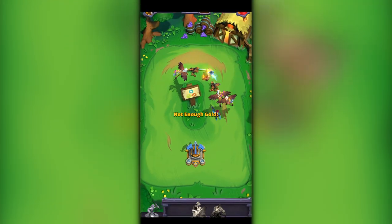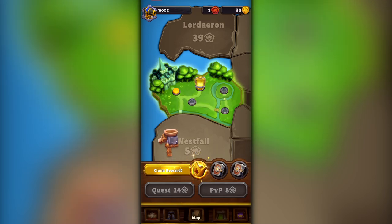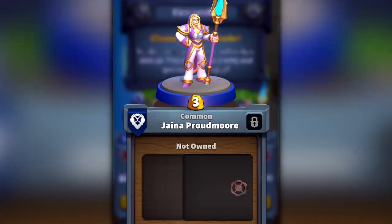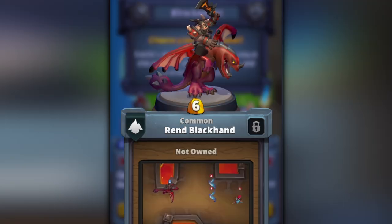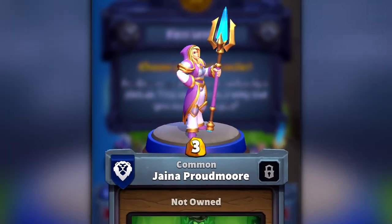As soon as you start out in the game and finish your first few matches, you'll be presented with a couple of really important choices. The first one will be your choice of leader. The three options you get presented here appear to be pretty random, with a whole bunch of different leaders being presented the ten times I've done this. So my main piece of advice for beginners is to go with pretty much any leader who isn't Jaina.